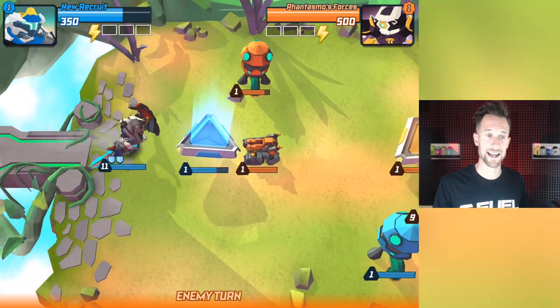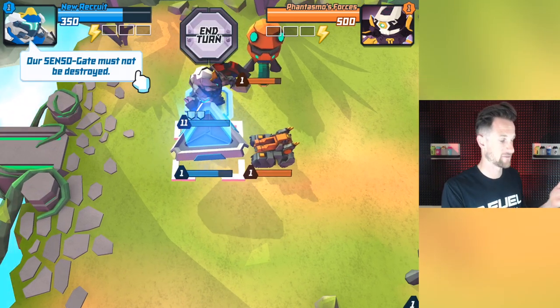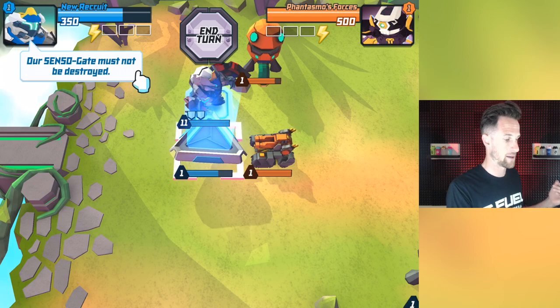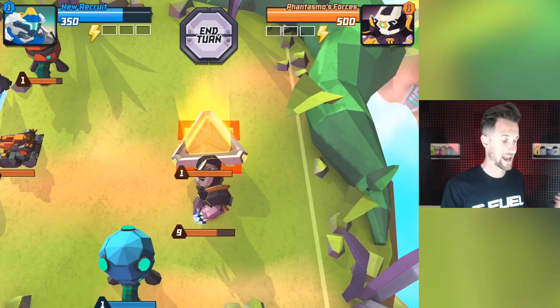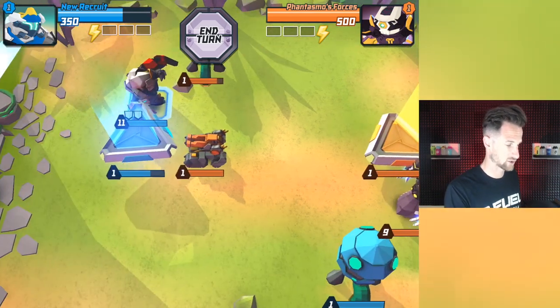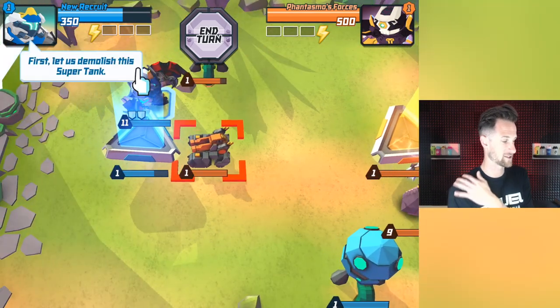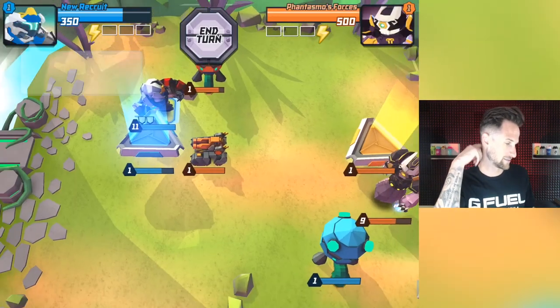We've got portals, guys, and those are kind of the life force of your gate. It says our Senso gate must not be destroyed, so you've got to protect that. The whole thing in this game is to protect your gate. To win, we must destroy theirs first. First, let us just demolish this super tank - he's got a super tank right there in the front going up against us, but it is our turn.